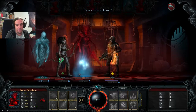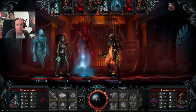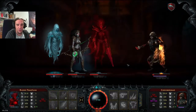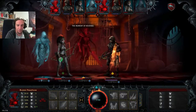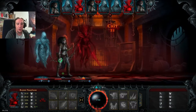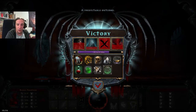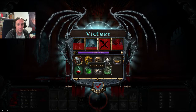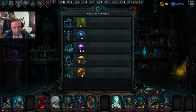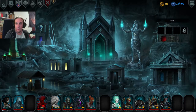Last guy standing — I don't think I'll have trouble with that. Some good old damage over time, a lot of DoT on his face. I'm spamming Phantasmal Carnage to heal the Blood Phantasm. No brains for us sadly. The basic Skeleton died for us — I really don't mind.